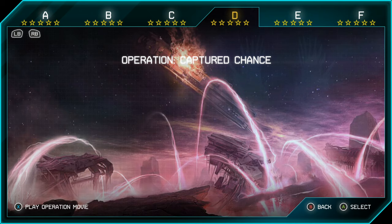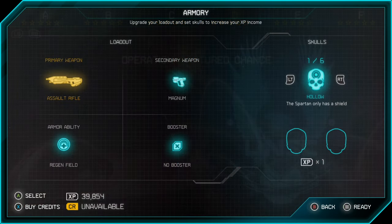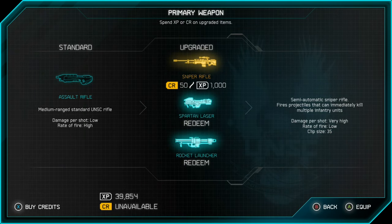Some general tips if you're having trouble with any of the missions throughout the game is to put on some boosters or get better weapons before starting the mission. To do that, select the mission you want, and you'll come to the armory screen. It shows your loadout — your primary weapon, secondary weapon, armor ability, and booster.